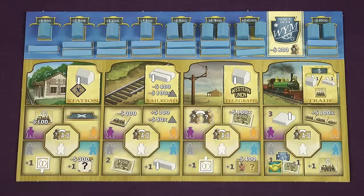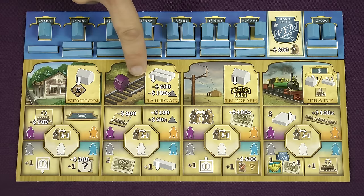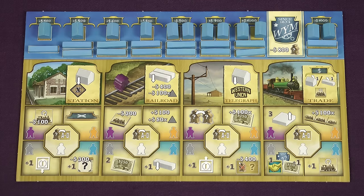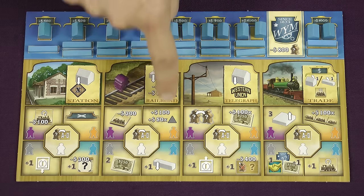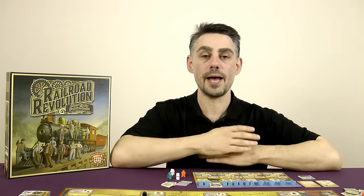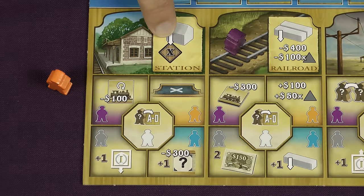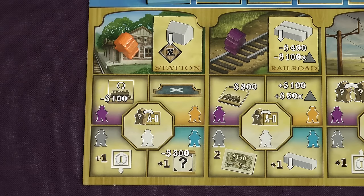On your turn you will perform one of the four main actions by placing one of your workers onto the action space. The actions are building a station in one of the cities, extending your rail network, building a telegraph office, and selling off one of your pieces to raise money. No matter what color worker you use you must perform the main action in full, but then depending on the color there's an additional effect shown below. These additional effects are always optional. You can always use any of the workers as if it was one of the white non-specialized ones — so if you only had an orange worker left you could still use it as if it was white.